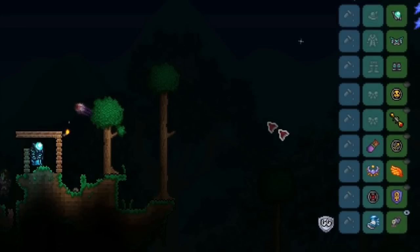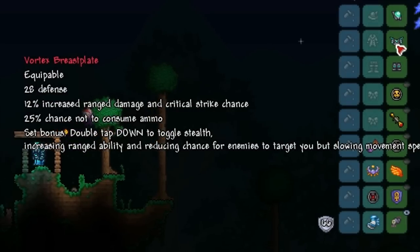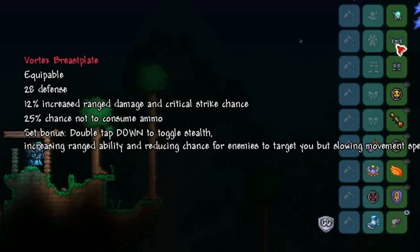Moving on to armor, you want the Vortex armor as it provides very high defense and very high ranged damage and critical strike chance. You can also double tap down to enter stealth mode, which makes enemies less likely to attack you — a very nice feature.